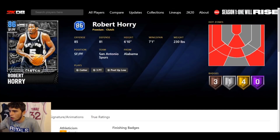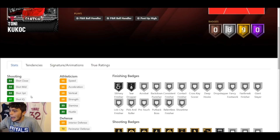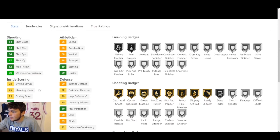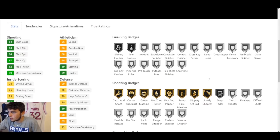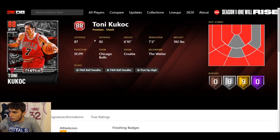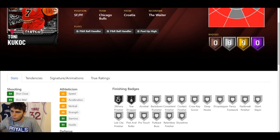Next card — Tony Kukoc. Six-ten, seven-two wingspan. Nine gold badges with eight on silver. 84 three-ball, good enough standing and driving dunk, 72 ball handle, 66 speed with 70 lateral quickness. He does have the gold Steady Shooter — you know how I feel about that, it's an absolute killer. Still, he looks a little more complete than Robert Horry. It's pretty comparable between the two — just personal preference. I'm taking Tony Kukoc over Robert Horry.